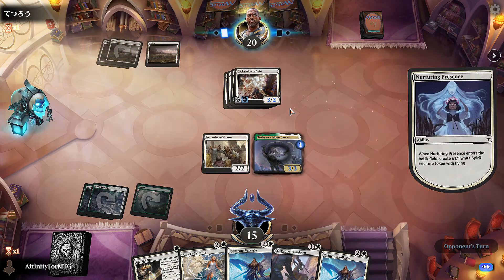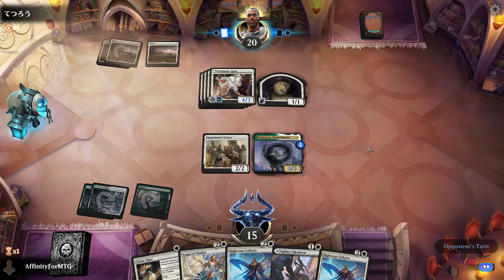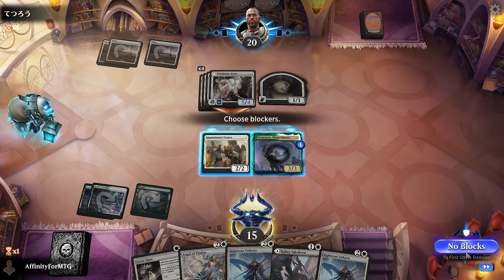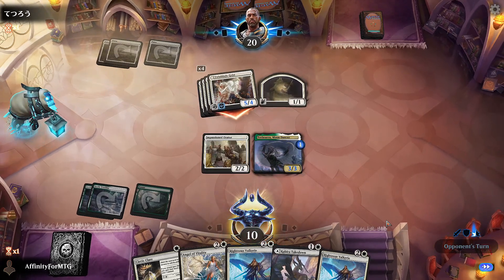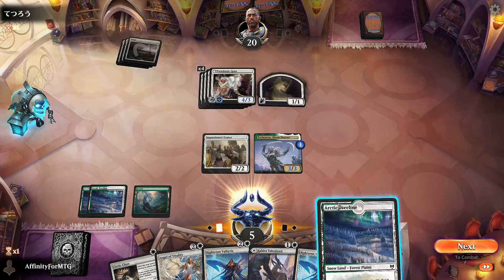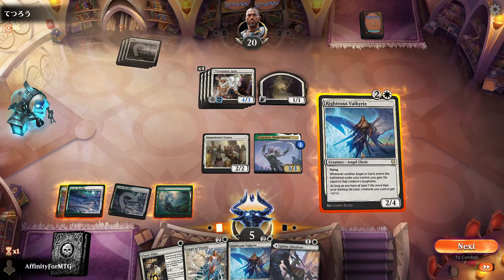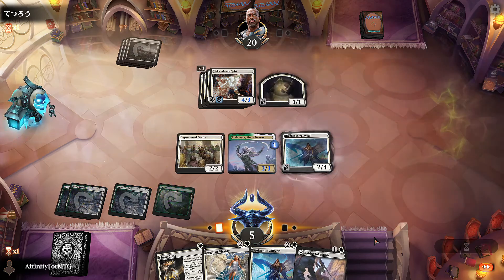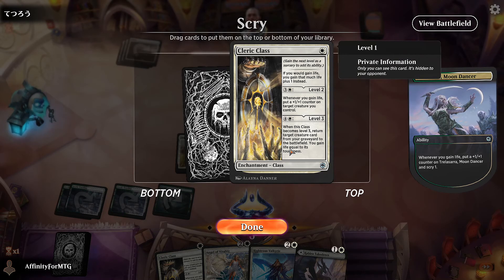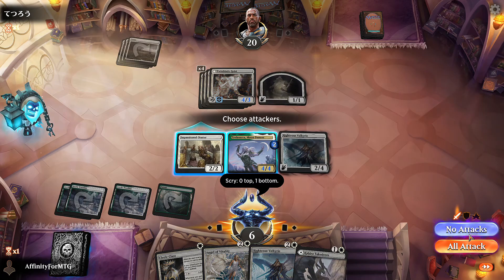Does that boost its toughness? It does not. That's unfortunate. We might just lose because this is too fast — no blocks. We might have had a better chance if all of our lands weren't coming into play tapped. That's what's costing us here. We'll play this, gain a life, scry — that's nice but not good enough.